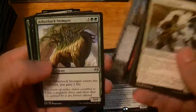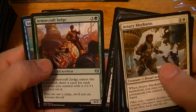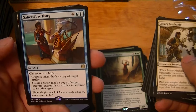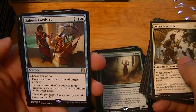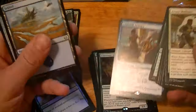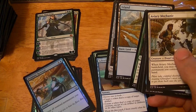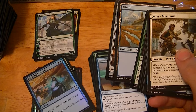Prophetic Prism is back! Arborback Stomper, Harsh Scrutiny, Armorcraft Judge. Saheeli's Artistry — six mana, choose one or both: create a token that's a copy of target artifact, or create a token that's a copy of target creature except it's an artifact in addition. Seems like it could be alright — a lot of mana but still. Only a dollar, but sounds like a fun card.